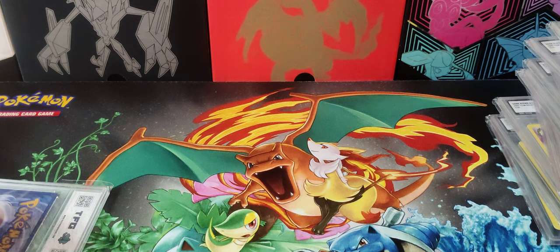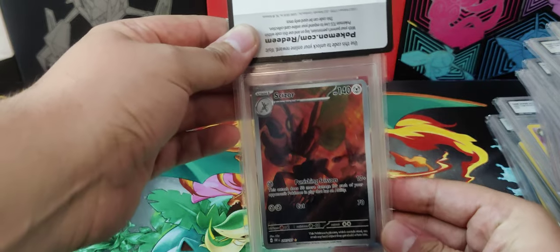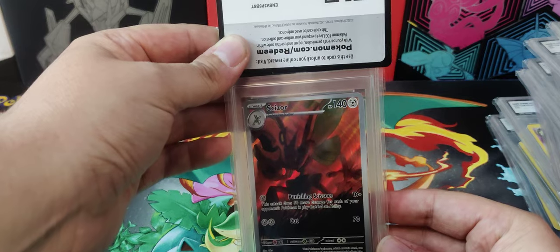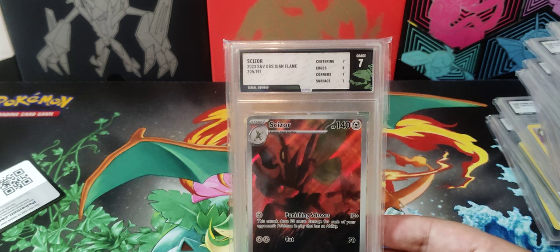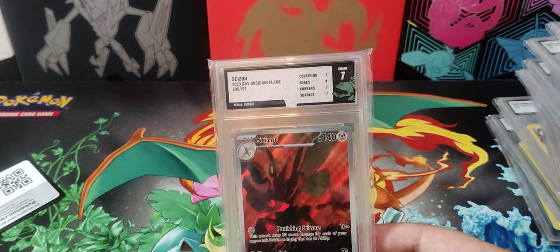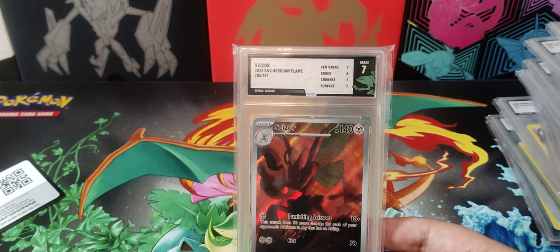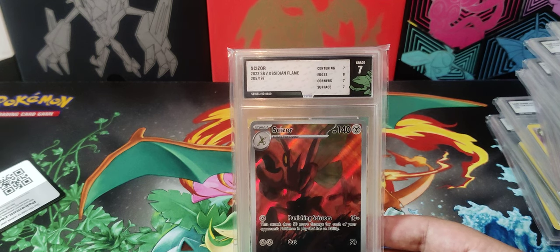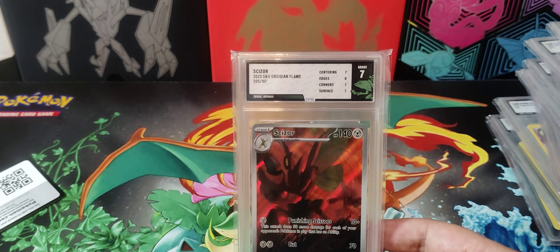I'm more than happy with that. Let's take a look at this one — I'm going to be giving this one away regardless of the grade. Seven — I'm quite surprised. I'm going to throw in a Bravo 10 from my own collection to send with this card, because it's a lovely slab but I'm not happy with the seven to send out to someone. So I'll put one of my own Bravo 10s in with that.